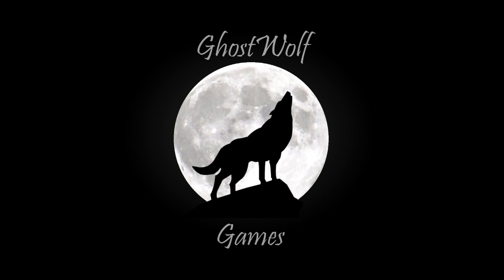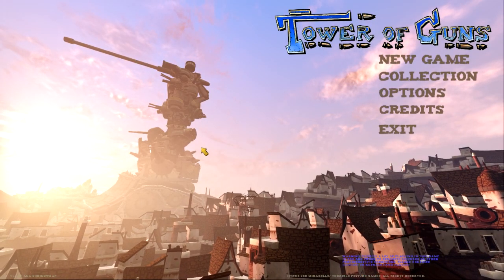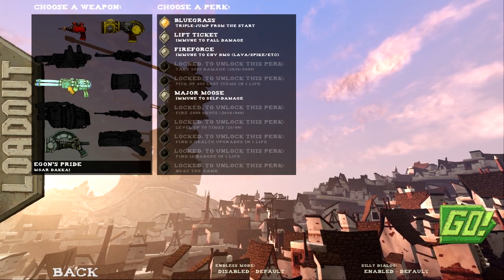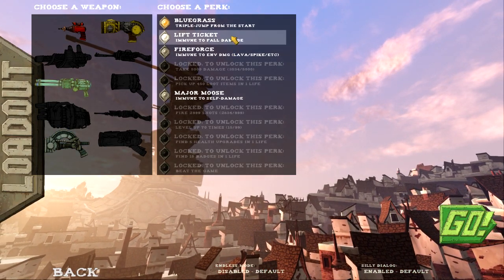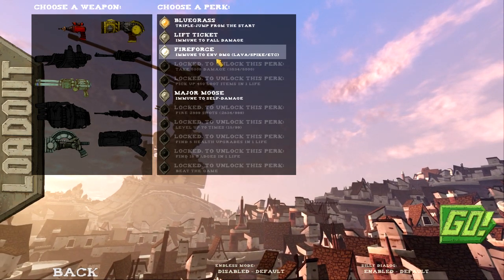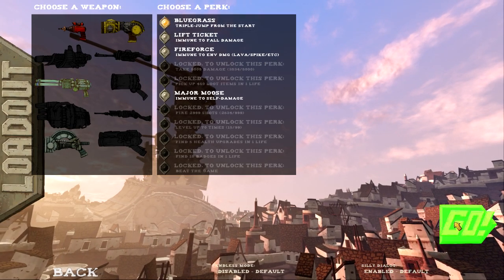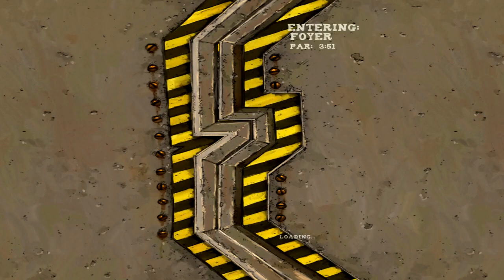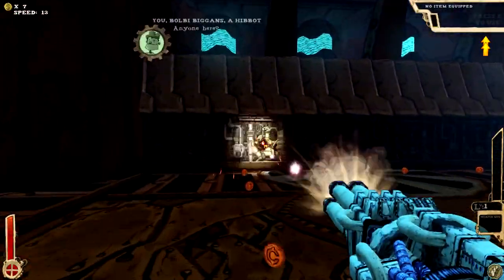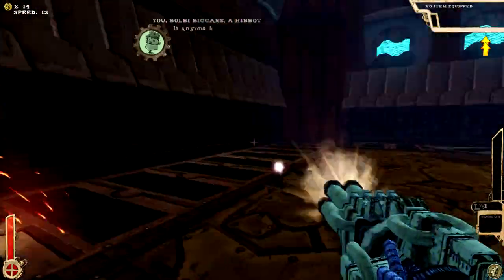Alright, welcome back to Tower of Guns. We actually unlocked Egon's Pride — I'm assuming this is some kind of Ghostbusters reference weapon, so let's try that out. We also got Fire Force, immune to environmental damage; not really sure that's going to come in handy. I really like the triple jump. It is a gatling gun — probably low damage but high speed.